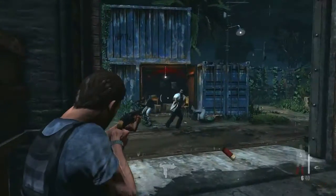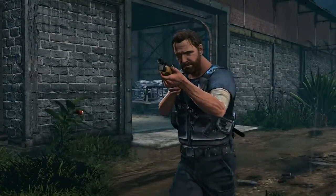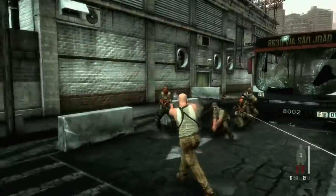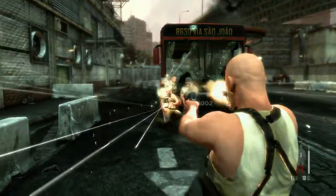In firefights, a heavy weapon will take longer to swing around than a pistol — a factor when every second is crucial. Max can carry a two-handed weapon like an assault rifle and holster two pistols, giving the player countless combinations to handle all situations.